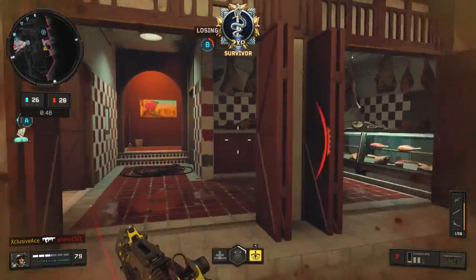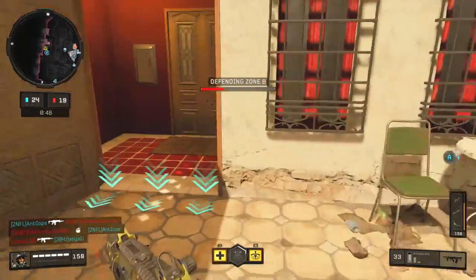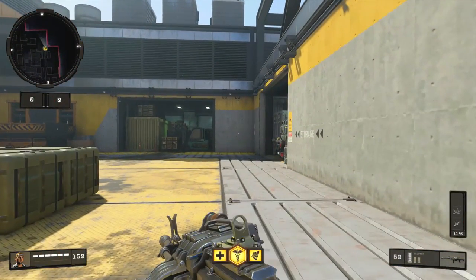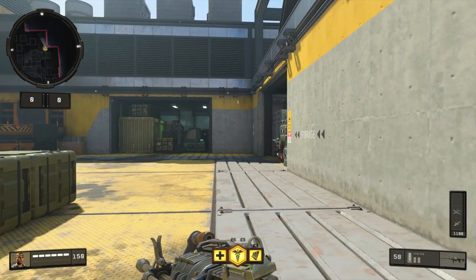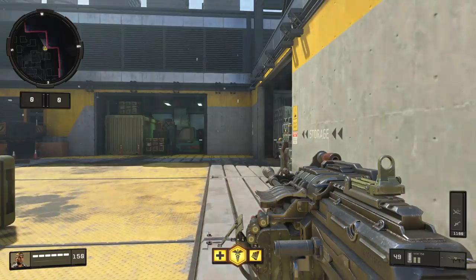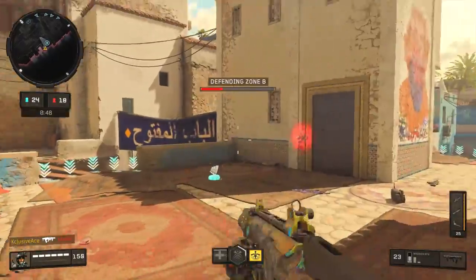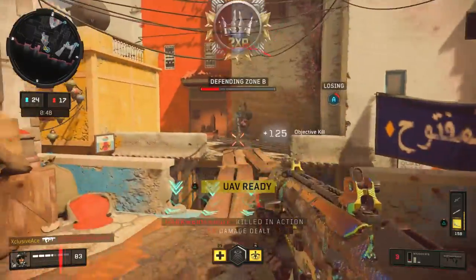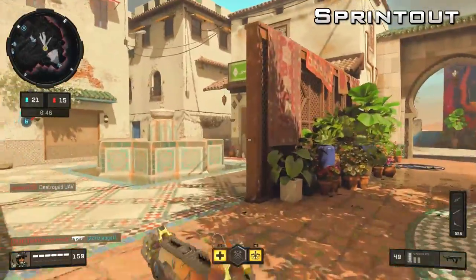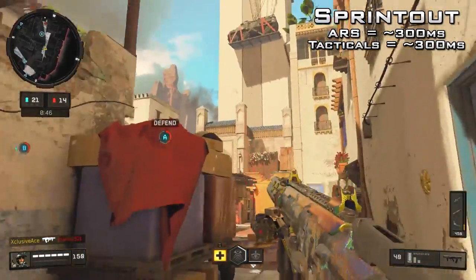Let's cover the basics. Sprint out time is the delay when going from sprinting to firing your gun — if you're sprinting and press the fire button, there will be a delay that varies from weapon to weapon. LMGs have a very slow sprint out time while SMGs are much faster. With assault rifles and tactical rifles in Black Ops 4, sprint out time is generally 300 milliseconds, with the exception of the Vapor which is slightly faster.